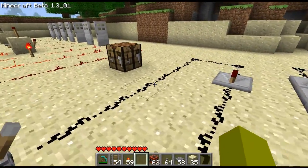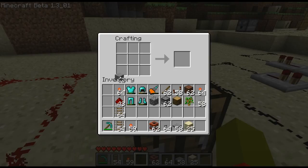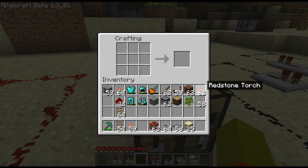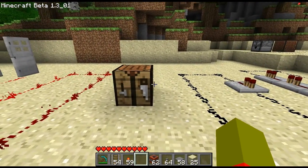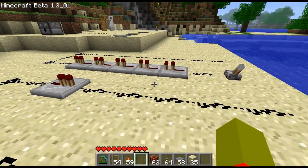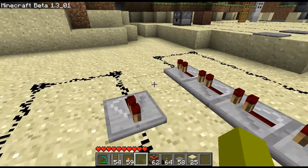Almost forgot — the Redstone repeater is crafted by three stone, a torch on the right and left, and a Redstone in the middle. I wouldn't recommend crafting this in a survival world where you actually gather materials, because while it does take up less room and has less delay, it takes more blocks. So unless you're worried about delay, I would just go with the old-fashioned way.